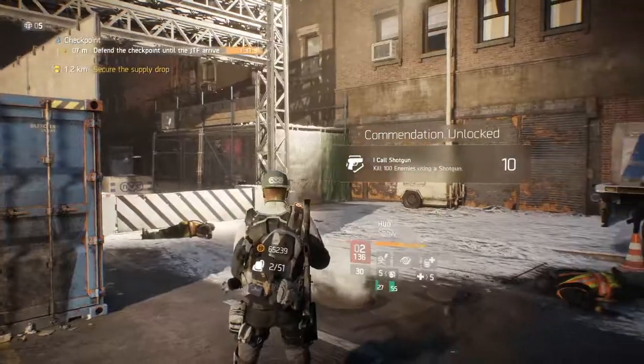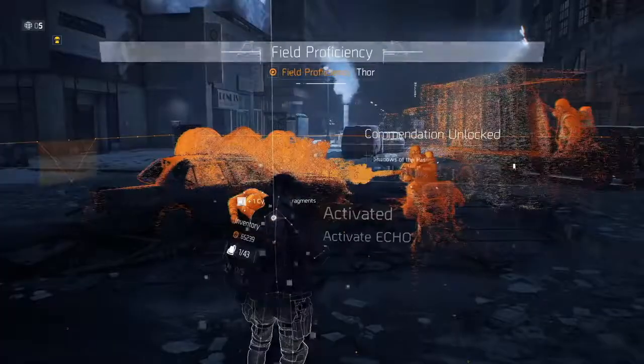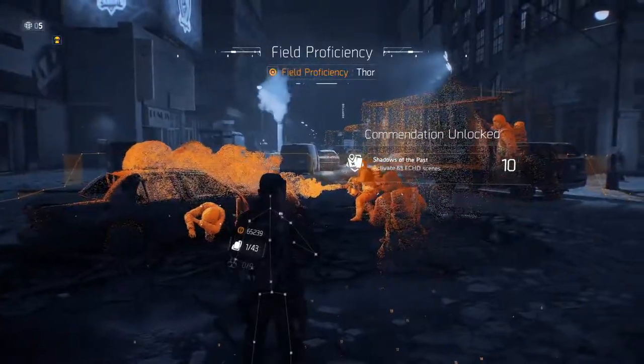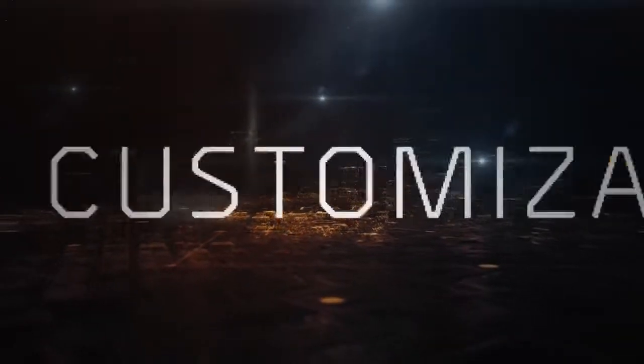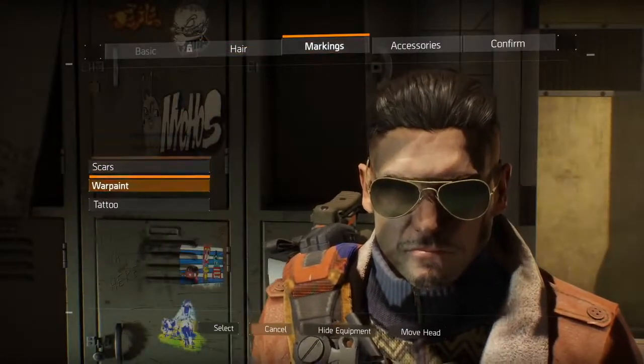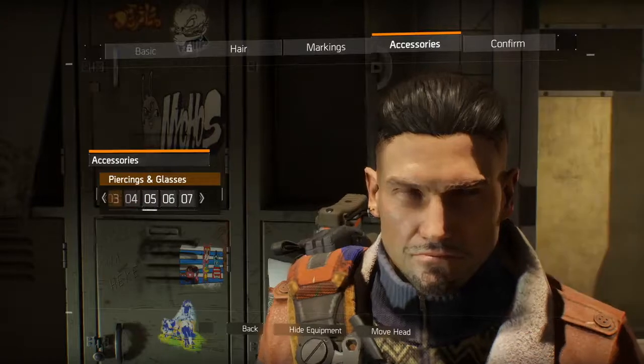Kill 100 enemies with a shotgun, complete Napalm Production Site on legendary mode, activate all 63 echo scenes, and so many more. We've listened to your calls — now you can re-customize your face however you want it. You can finally get rid of your sunglasses or change your haircut.